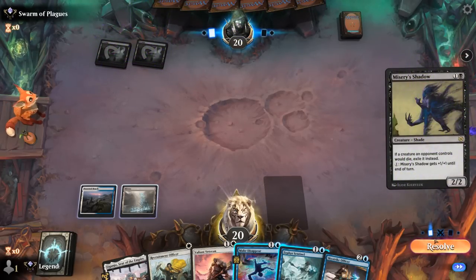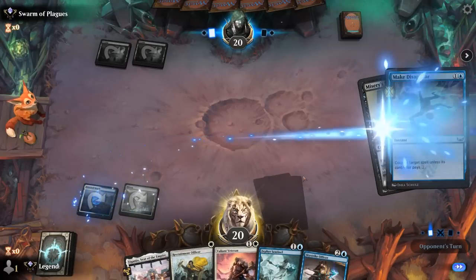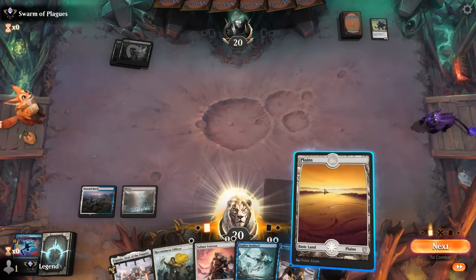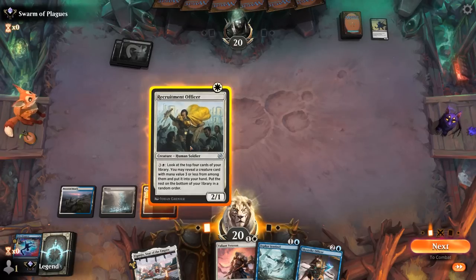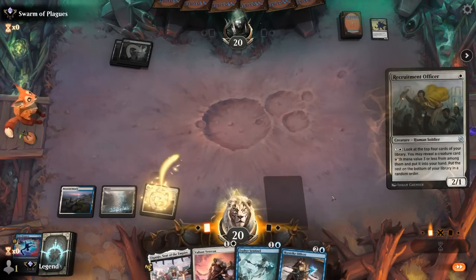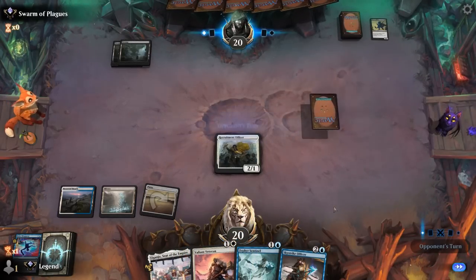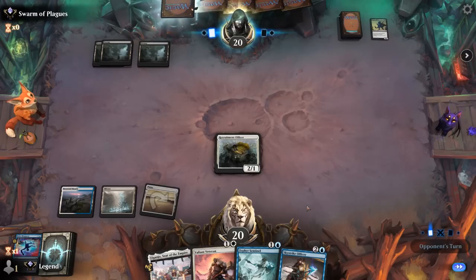Misery Shadow — could be worth countering since it also threatens to exile our Veteran. Now we could double spell Officer and Veteran, or keep up Sentinel, which is also reasonable. Veteran is going to be more impactful once we have more creatures out, and even if we just play Sentinel as a 2/1 flyer, that's totally fine.